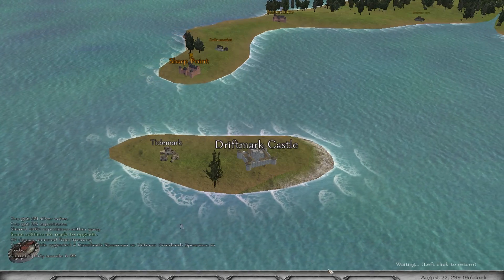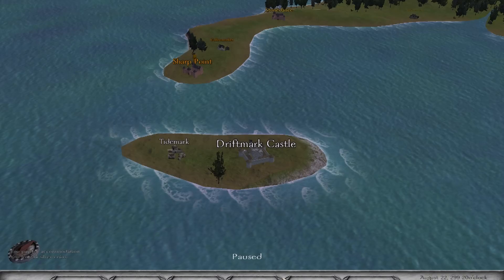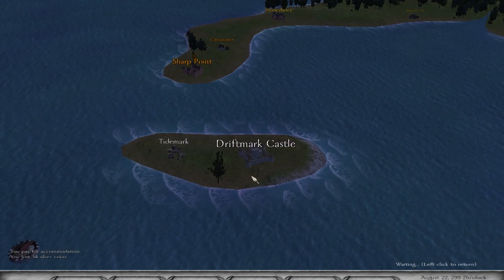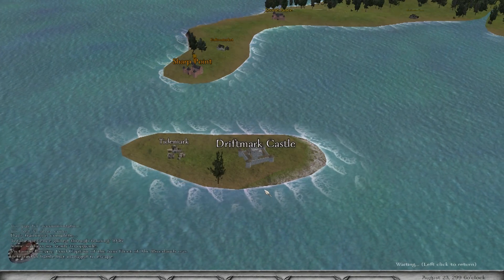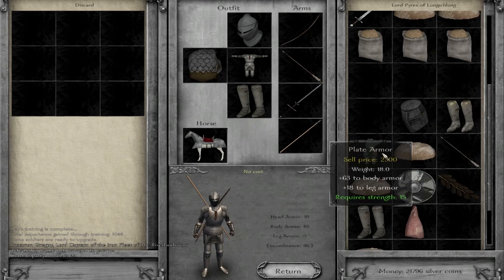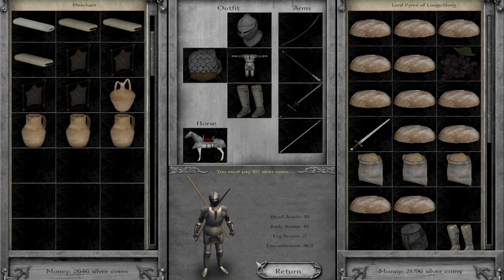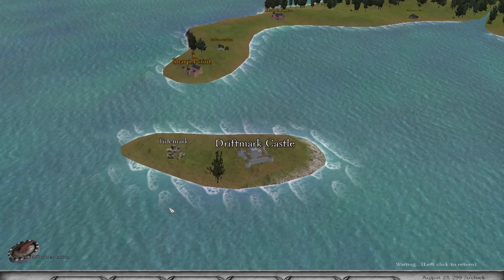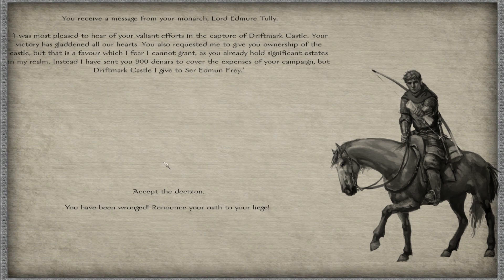Just beat another load of dudes trying to steal my castle. Once you take a castle you have to sit and wait for your lord to make his decision, and it can take quite a long time — particularly for Driftmark, because it's a proper town with a market, making it incredibly valuable. I check the marketplace and we've got trade going on, which means I can keep my troops fed. Then I receive a message from my lord: here's 900 gold, but he's not giving me the castle.